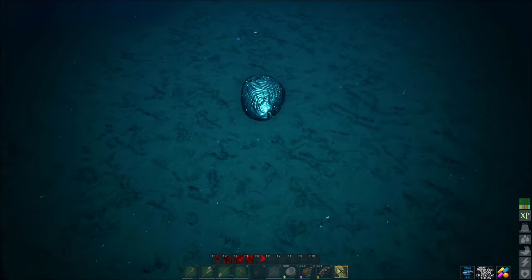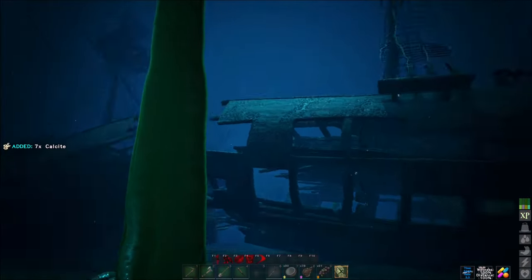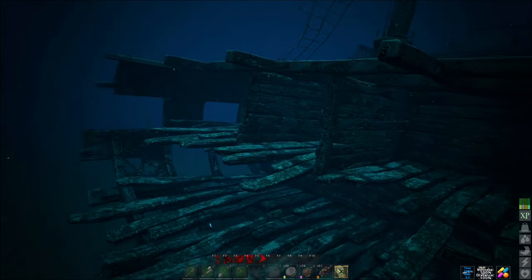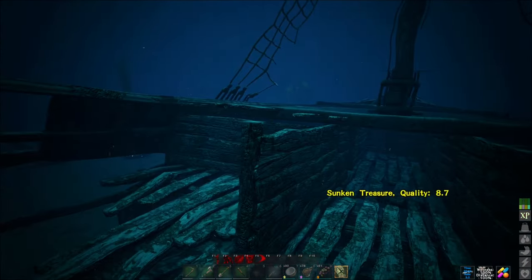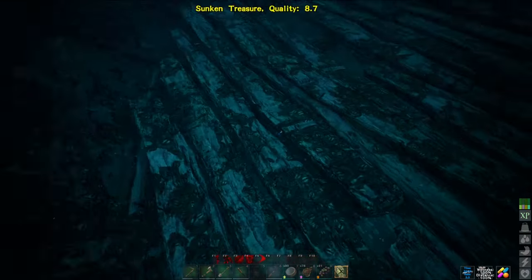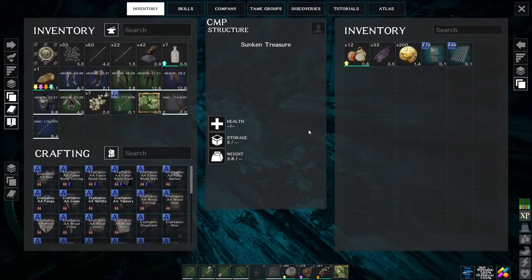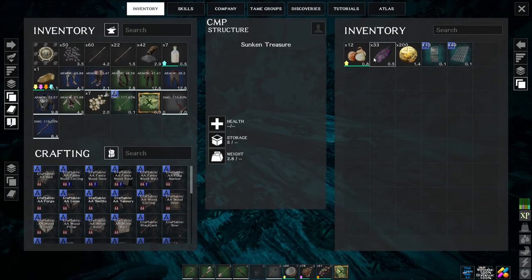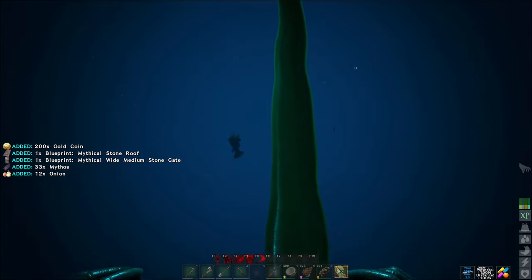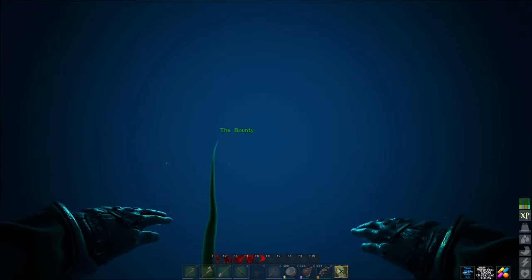Let's check these out real quick. Calcite. Which side is it on? This side — I already see it, it's an easy one. 8.7. Look at that, not bad though. 233 mythos — take all that. Heading up. Now we'll head over to Gorgon.